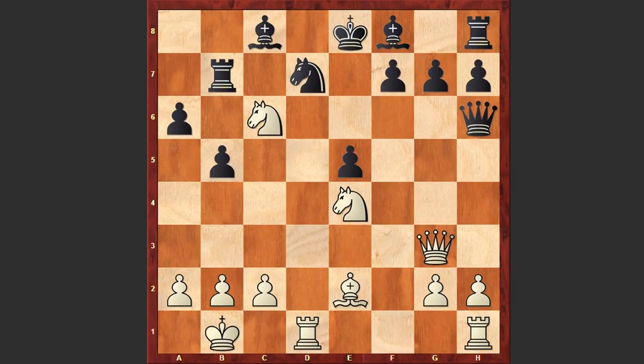You can pause the video and try to find the winning line. Ready? In this position Frank Zimmermann played Qxe5. Look at this fantastic queen sacrifice! The queen is untouchable because of Rd8 checkmate. After Qxe5, black played Qe6, but in this position Zimmermann made a move and black resigned.